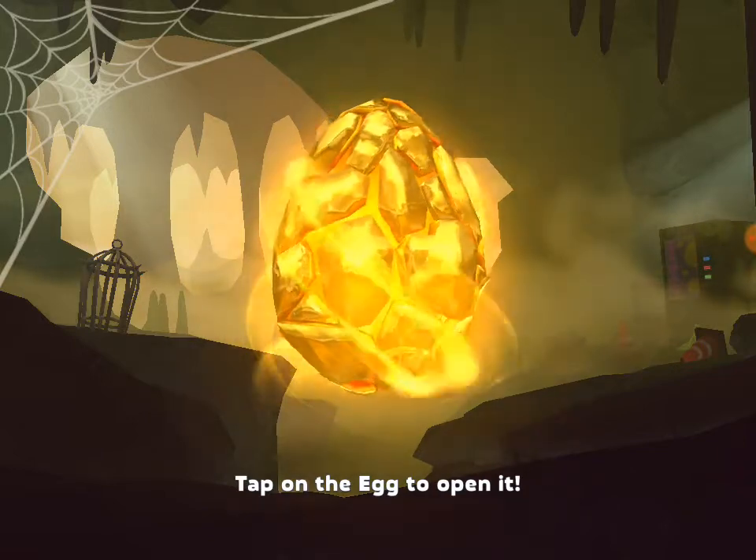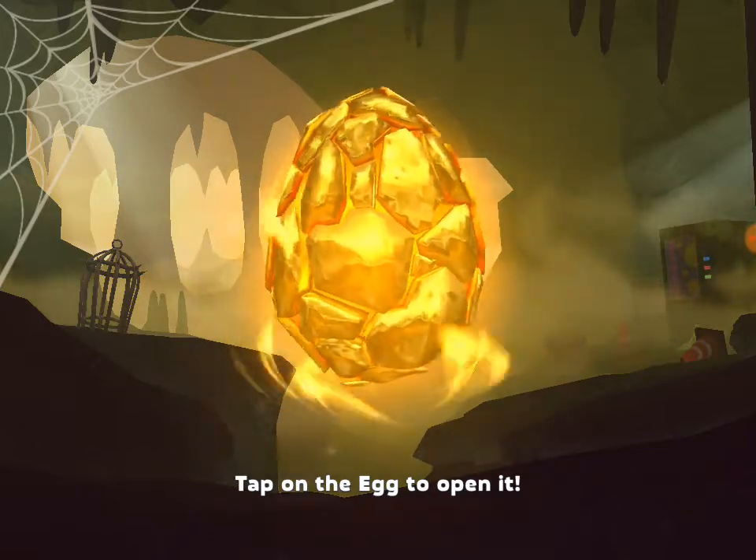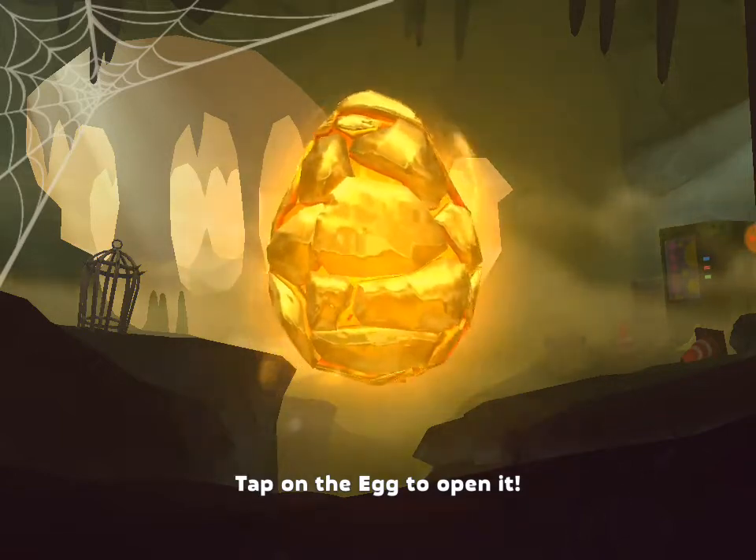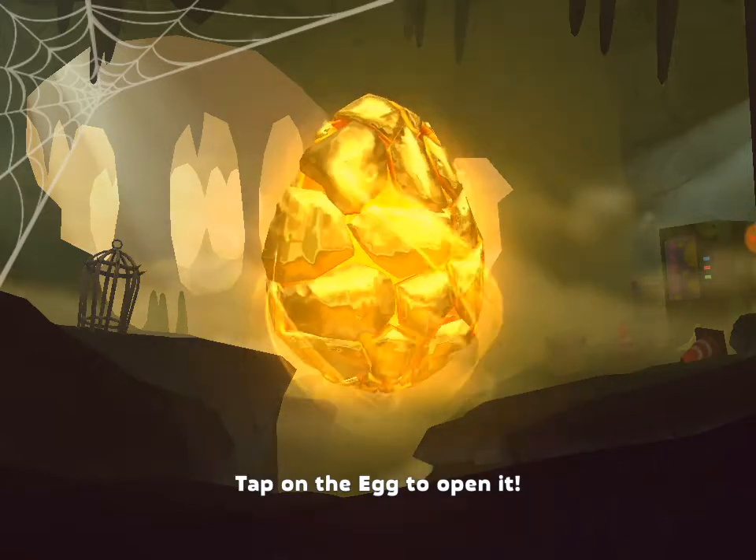Well, you see, you get duplicates of pets that you already have by hatching normal eggs, and they give you shards of golden egg. When you get 50 shards of golden eggs, this appears on the screen.